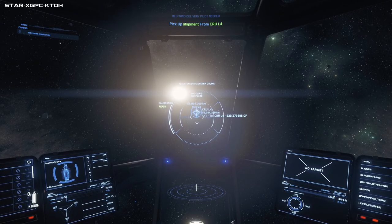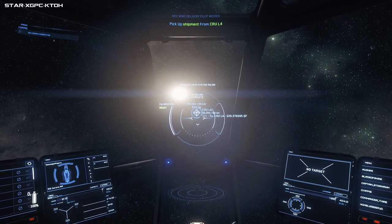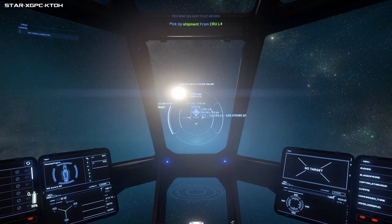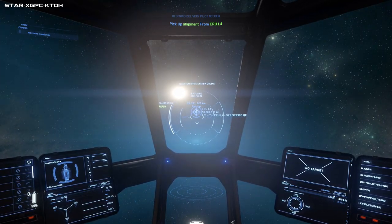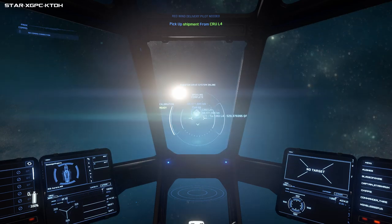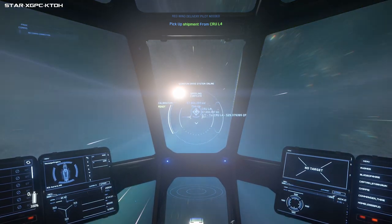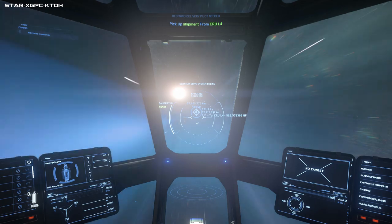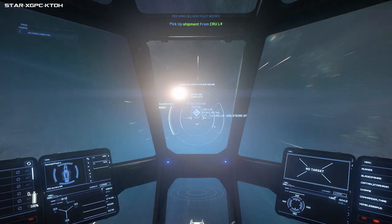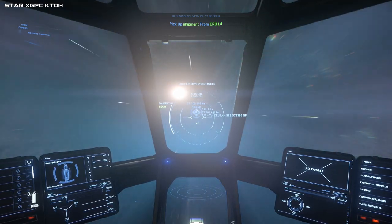If you go off-target it will spool slower or won't spool. The closer you are to the target the quicker it will spool. Now we are spooled up and ready to go. If I hold down B I'll enter quantum. Notice the timer going down slowly - we are miles away from our first mission, which is again why I say don't start here.